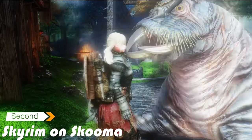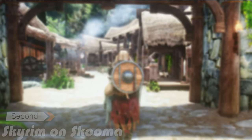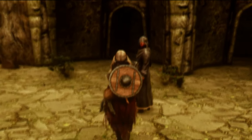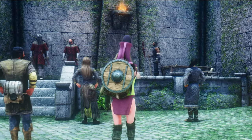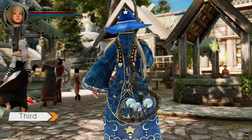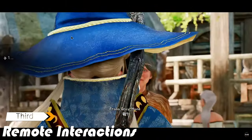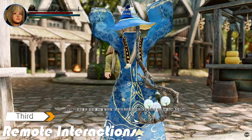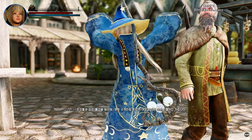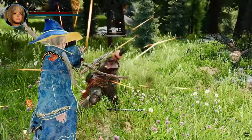Secondly, we have Skyrim on Skuma. This mod turns Skuma into a proper recreational substance with 69 possible scenarios and a thousand different variations, adding a touch of humor while still maintaining an immersive experience. Moving on, we have Remote Interactions. With this mod, you can interact with friendly and enemy NPCs from a distance, triggering different animations and outcomes based on the context and distance.